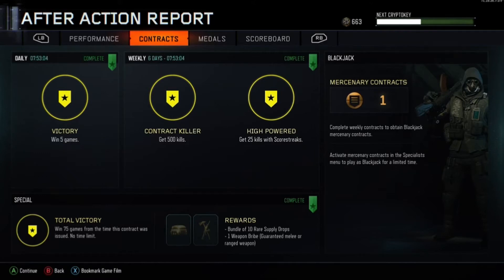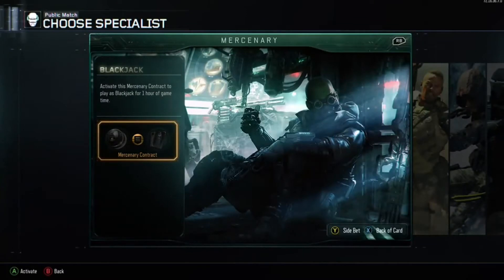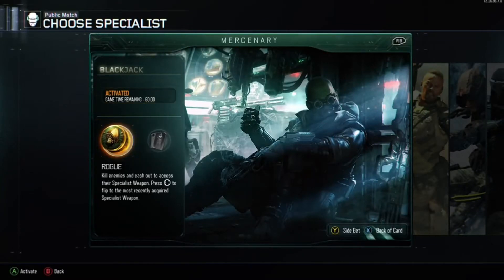I've been waiting six days to use this character again. I do like that though, because otherwise if we were using him all the time we would get bored with him — it's nice to have that little break and then get to use him again. So let's activate our token; we've got 60 minutes gameplay with him.